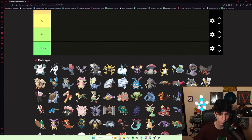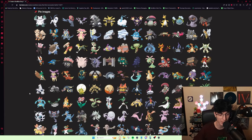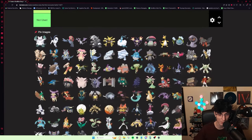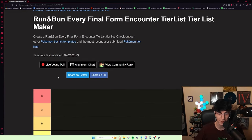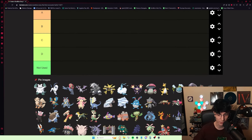I wanted to take the time now to rank every single available encounter in the game. With 300 plus attempts, I feel like I've used most of these. There's definitely going to be some Pokémon I haven't used before, but I wanted to make a tier list. I have an early game encounters tier list from over a year ago, and I do think it's a little bit outdated. So I wanted to go through having beaten the game and rank every encounter and give my honest thoughts after so many attempts.